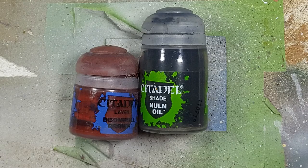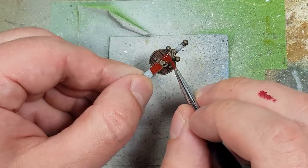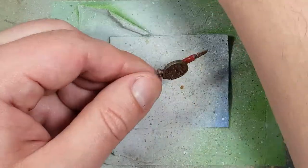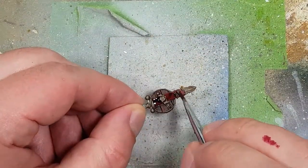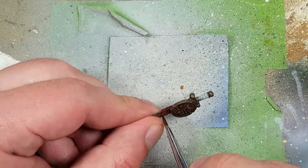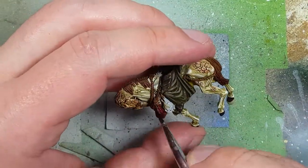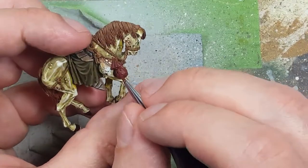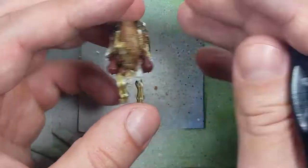Now with Doombull Brown and Nuln Oil, we're going to paint some leather. He has a sheath on his sword that's torn open, and two bags on the front — I'm going to paint them leather. We'll start off with a base layer of Doombull Brown, then coat them all in a thin layer of Nuln Oil, just enough to show the recesses.